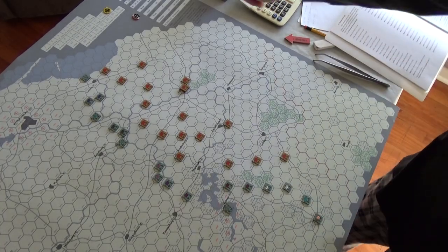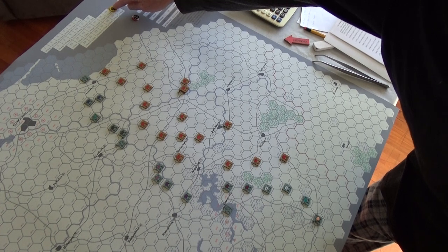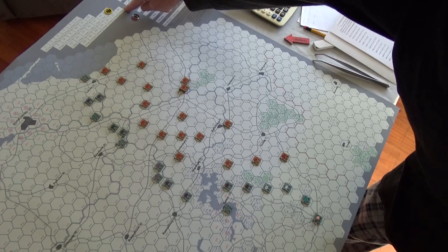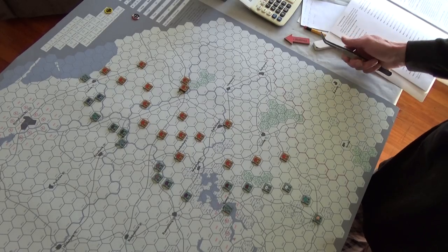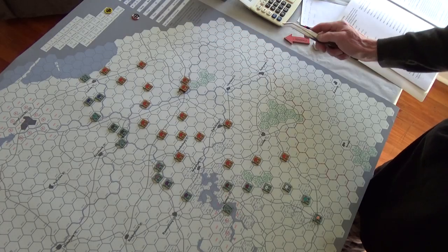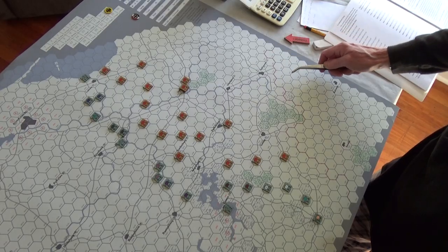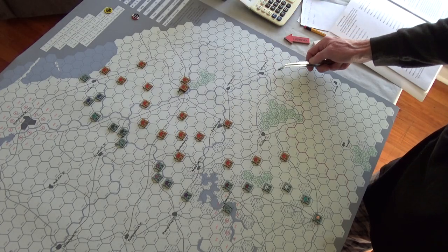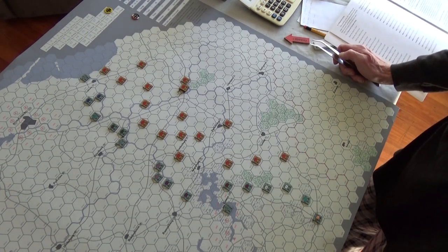There are only eight turns. You start on turn 19, the 7th of September, and go to turn 26, the 14th of September. The victory conditions are pretty harsh for the Germans — they have to ensure that every Russian troop is out of East Prussia. Even if you have only one Russian unit in East Prussia at the end of the game, the Russians win essentially. So the Germans have to get everybody either eliminated or forced off the map past the Russian frontier. Not easy.